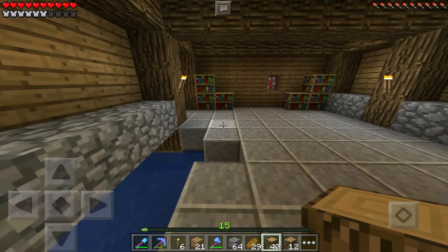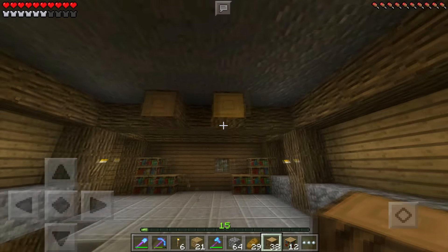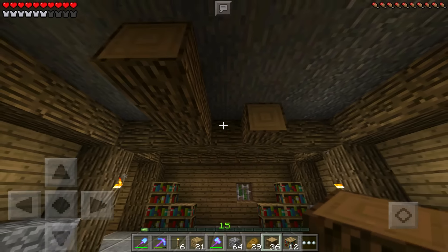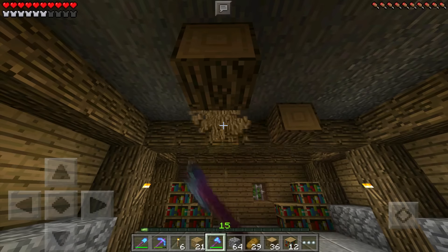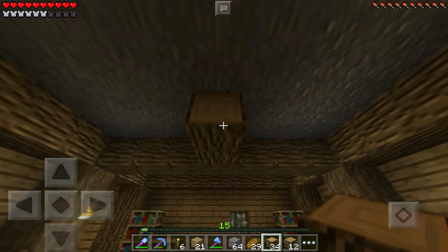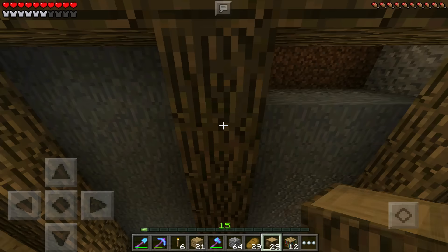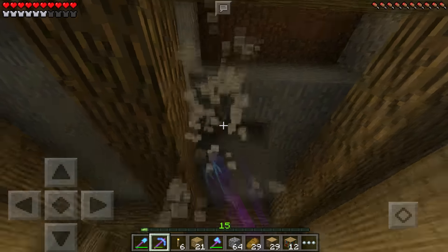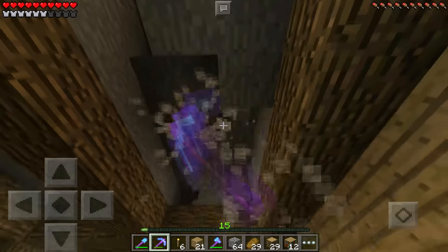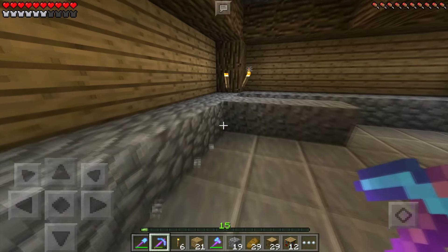The design is going to have maybe something right there and right there. Should I do two beams or one? We'll just do one beam — the design had two but I'd rather have one. This is what makes it look so gorgeous — the beam in the middle. Now I gotta fill in the rest with cobblestone and I will be right back.